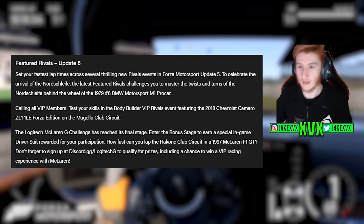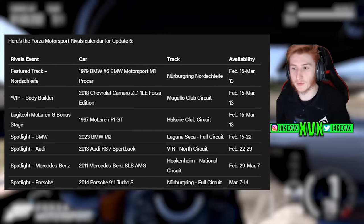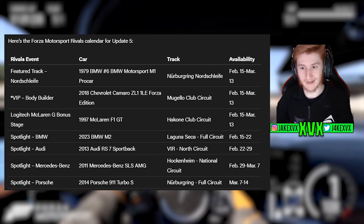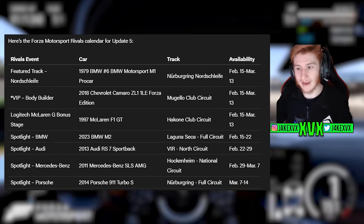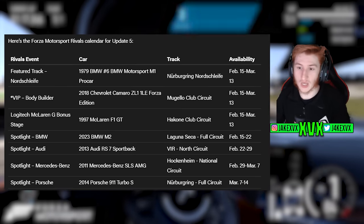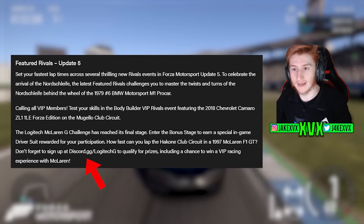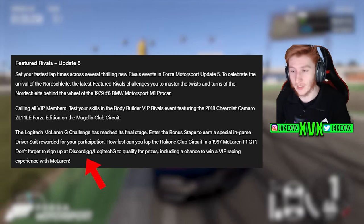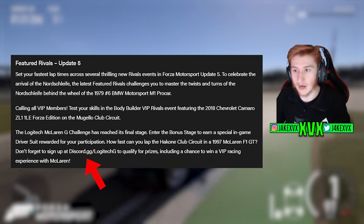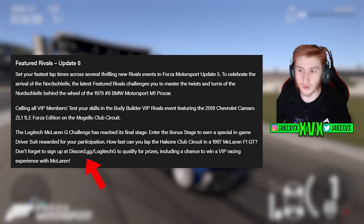For Featured Rivals there is a rivals event on the new track in the 1979 BMW Motorsport M1 Pro Car. There is a VIP rivals event, a Logitech rivals event, and then one rivals event for each of the new Spotlight cars — that seems to be how it works every update. Also a reminder about the ongoing Logitech McLaren G Challenge, now in its final stage. If you enter, you'll earn a special in-game driver suit for participation, plus other VIP prizes via the Discord link on screen.